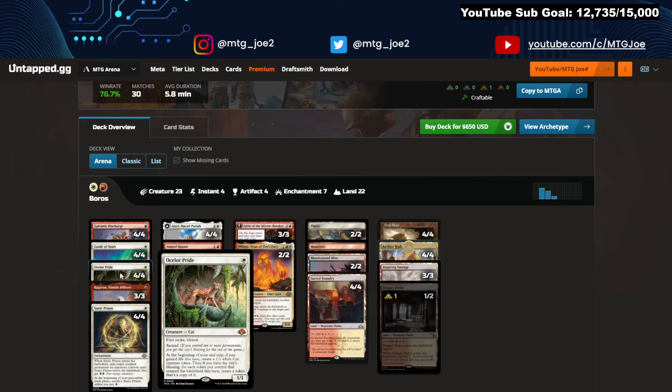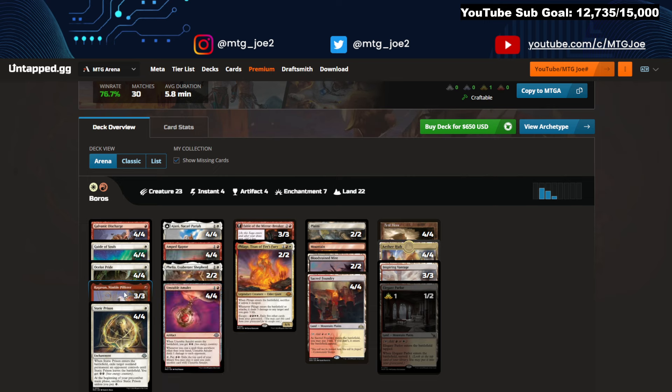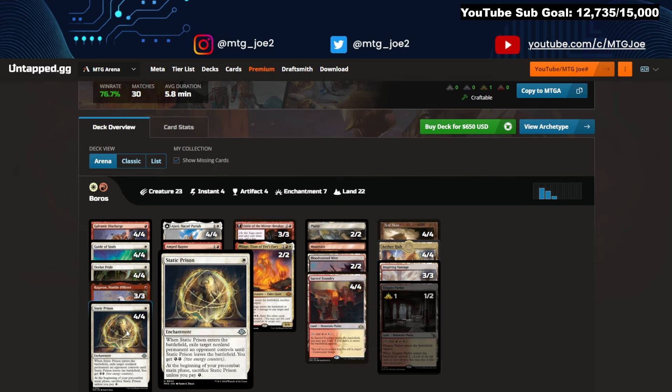This gets out of control very quickly if you're able to keep it alive. Now it does get pinged by Bowmaster and Fury here, but in Historic this card is great. Like, you play Guide of Souls on one, Ocelot's Pride on two, and it just kind of goes to town. Some Regabands, Static Prison as a removal spell — a catch-all. You do have a cumulative upkeep where you've got to pay an energy, otherwise it goes away, but it's just flexible — another one-mana answer to Atraxa or stuff like that.